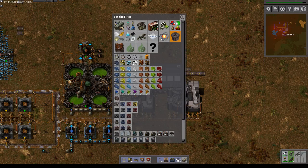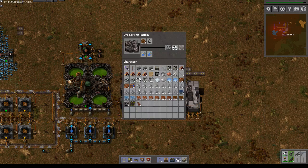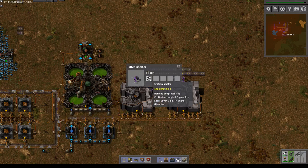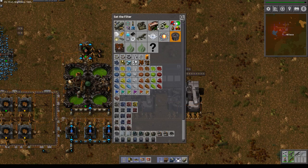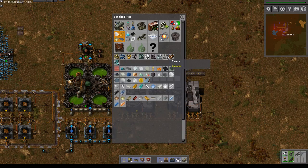That's probably easier if I had done this a different way. What is this? Crotinium ore? No, it's actually under Bob's ore quartz. This one is under Bob's ore tin.